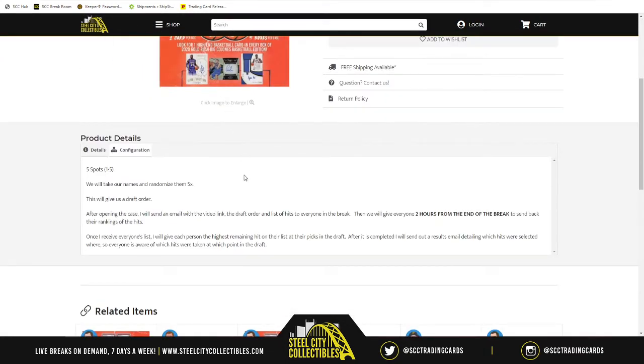What does that mean for those participating in this break? We're going to take the spots and randomize them five times. The randomization is very key here because that randomization is what gives us our draft order.